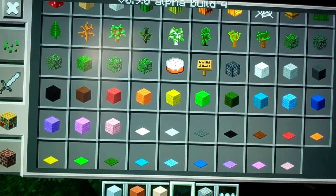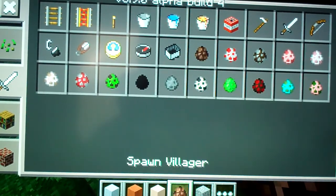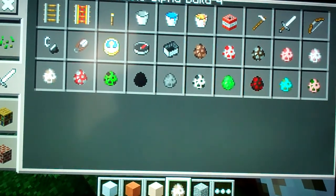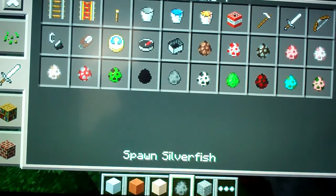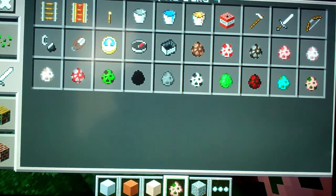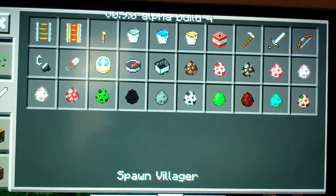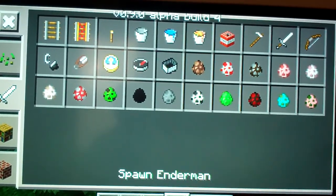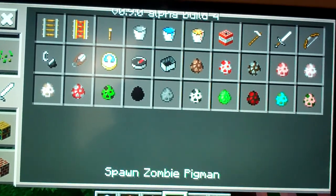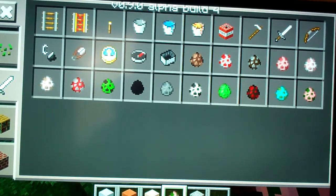Mob spawner — I'm guessing there's dungeons now. They added villagers, that's why they added a spawn egg with them. Also wolves, mooshrooms, endermen, silverfish, slime, and zombie pigmen — those were in the nether already. They actually added the villager, wolf, mooshroom, creeper, endermen, silverfish, skeleton, slime, spider, zombie, and zombie pigmen — all with their own spawn egg.